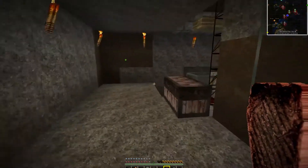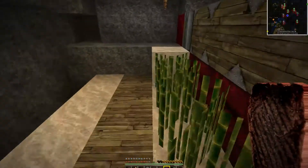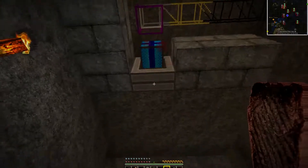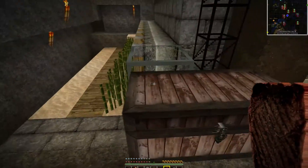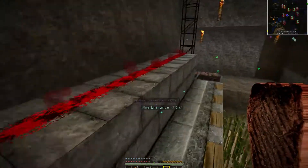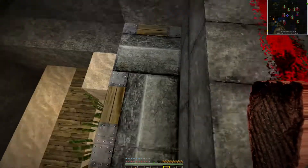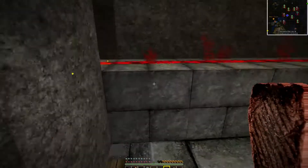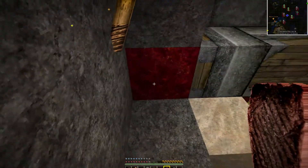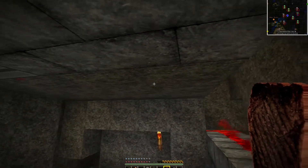This is our makeshift sugarcane farm — it's still a little broken but it's pretty much all in place. It looks like that's not being powered long enough. Basically we have our block update detectors here using redstone to detect the pistons firing, just like our pumpkin farm.